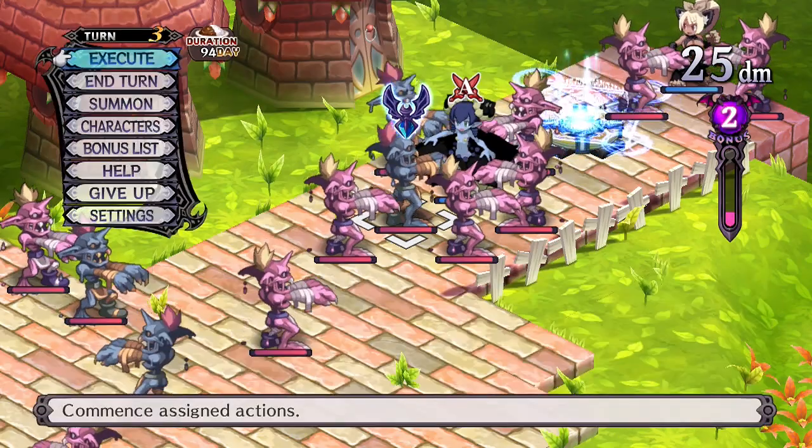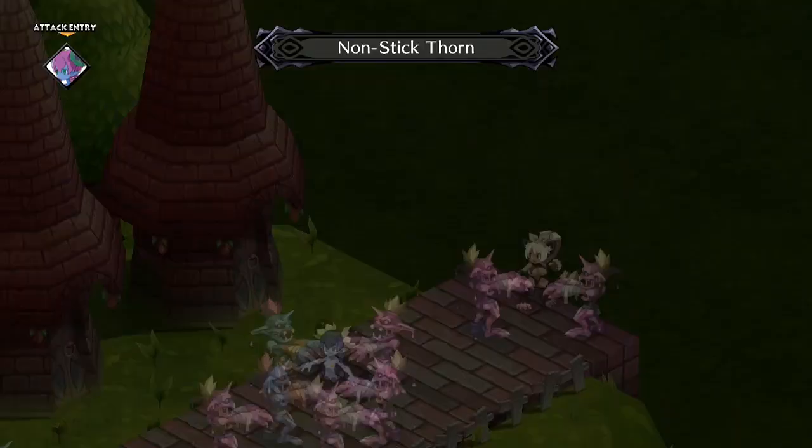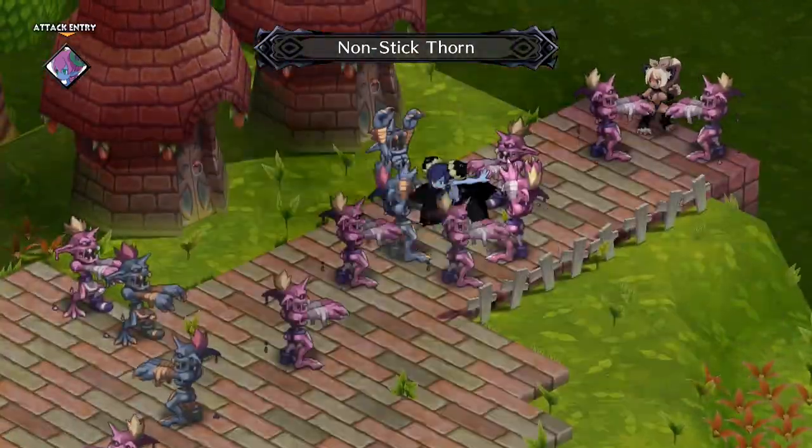Non-Stick Thorn has a good range and hits in an X pattern. It's both stronger and easier to use than Spiral Needle, so it basically makes that skill obsolete.